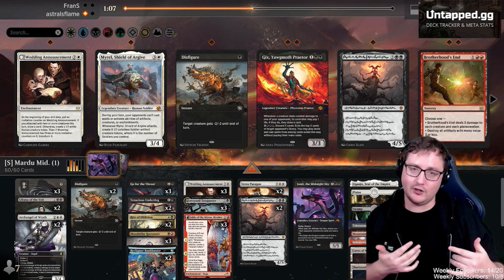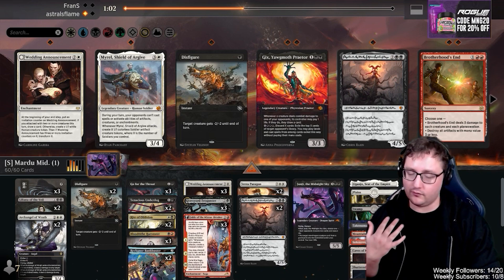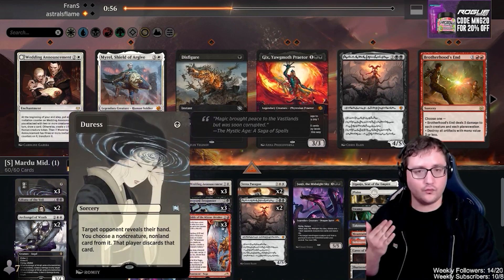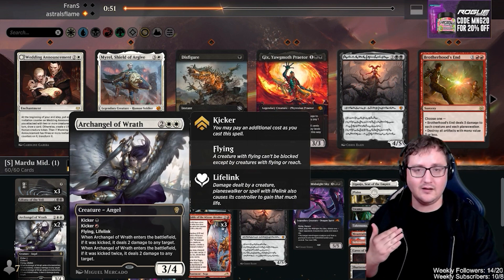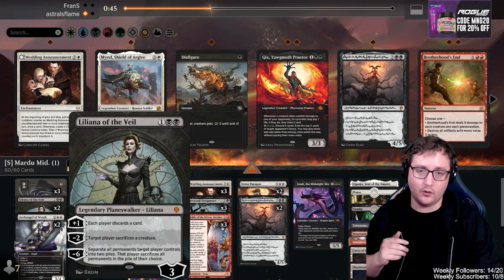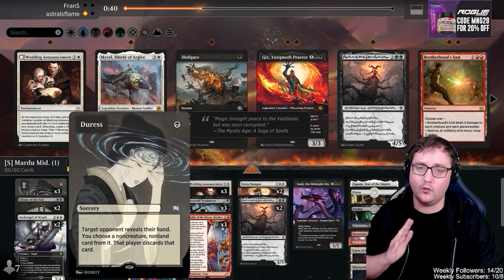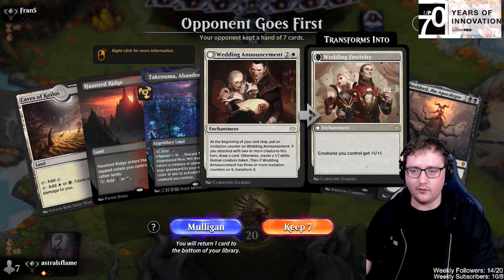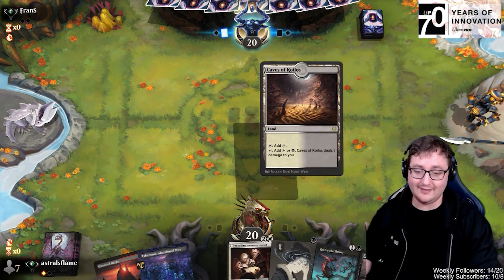Archangel gives us stability and life gain. Lily offers selective sacrifice against single-target creatures. Duress strips Counterspells, removal, or their Fable. Game two: turn-one Duress, Go for the Throat on turn two, Wedding Announcement on turn three, Sheoldred on turn four. We play Takenuma and Duress — opponent has double Fables and Invoke Despair but only two lands. We strip away a Fable. Opponent is behind on land and must make selective sacrifice choices.